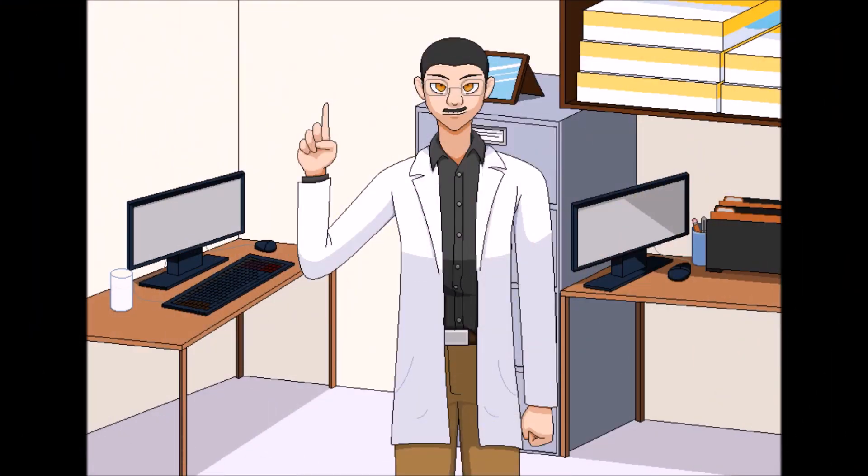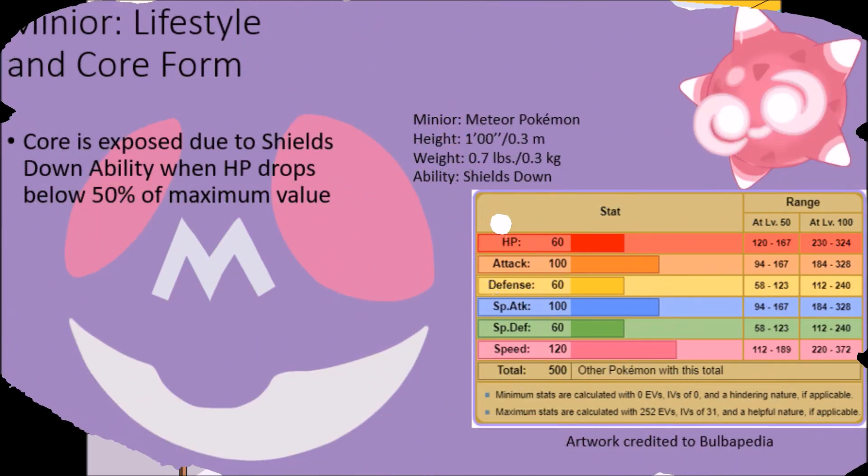However, this shell is not completely impervious and can be destroyed at least temporarily in the right cases, as is exhibited in their signature Shields Down ability. In essence, this shell will act to keep the defenses of these creatures strong as long as it is present and protects them against status conditions, but if their HP dips below 50% of its maximum value at any time, it will cause this shell to break, revealing the true core that is the lifeform itself.